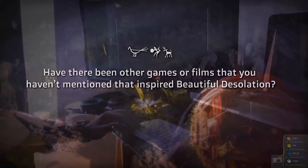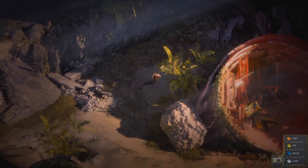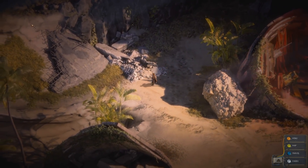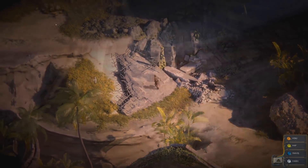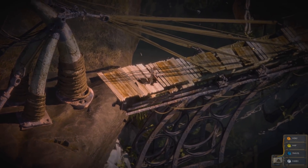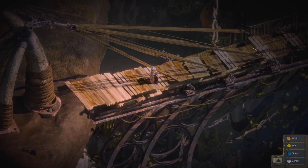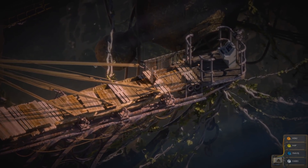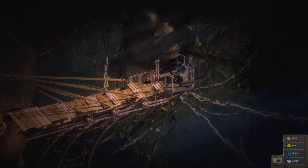Definitely Assassin's Creed Origins — a big influence from the art side, and the living world there is something we're going to strive for in Desolation. Ori pushed 2D effects to another level, and Horizon Zero Dawn — wow! — it also put a unique natural look out there. The isometric art in Pillars is always our benchmark. Gameplay-wide, Star Control 2 is top of the charts for us, so let's see how well we can bottle some of that magic.